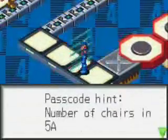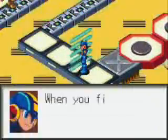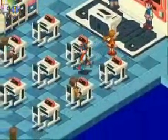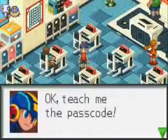The primary obstacles in this area are the gates. Each gate has a two-digit passcode that you need to input before you can pass. Some will give you hints, some will not. With this first gate, input the number 09.